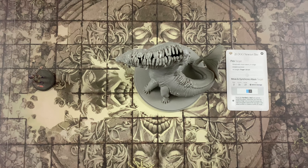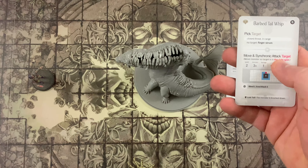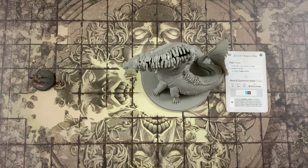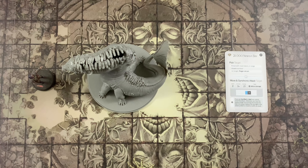There are two types of synchronic attack cards: move and synchronic attack target, and move and synchronic attack target with a specific space. For the first type — simply move and synchronic attack target — the monster controller identifies the shortest path to get the target into the attack zone. If the synchronic attack cannot reach the target, the monster moves as close to the target as possible. If this results in other survivors ending up in the zone, the monster will still attack even if the actual target did not make it into the zone.